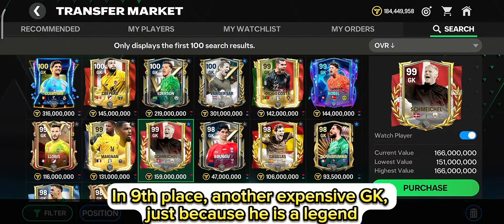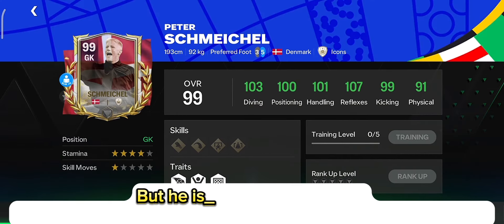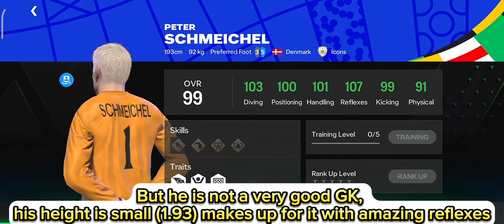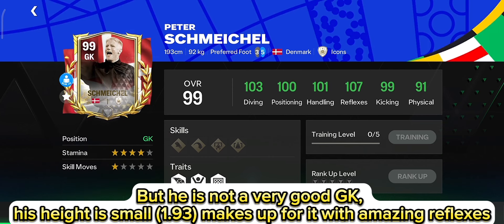In 9th place, another expensive GK, just because he is a legend. But he is not a very good GK. His height is small, 1.93, but makes up for it with amazing reflexes.